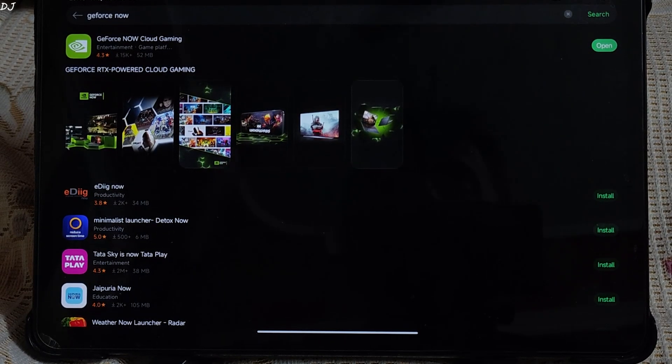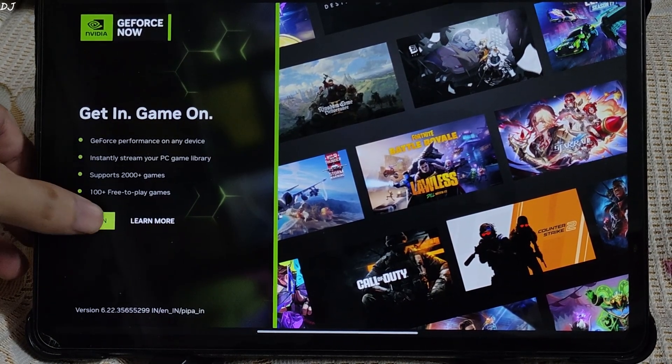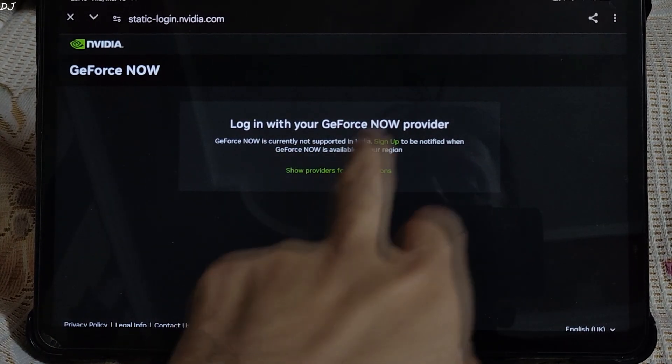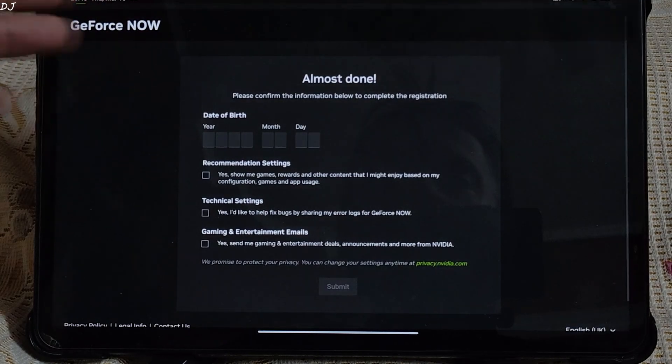I'll be using GeForce Now on my Xiaomi Pad 6 Android platform. You can download it from GetApps. I have a 100 Mbps plan for cloud gaming. An internet connection on a 5 GHz Wi-Fi channel is recommended. Do not use a 2.4 GHz Wi-Fi channel or a 4G mobile internet connection. Sign in to your Gamehub account, then show providers for other regions and look for Starhub. No VPN is required to access the Starhub server from India.